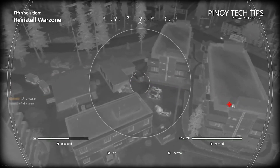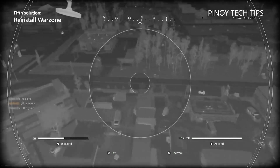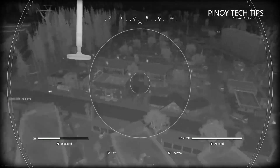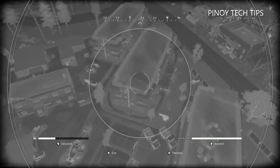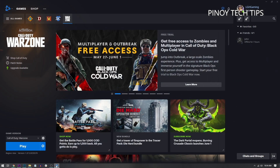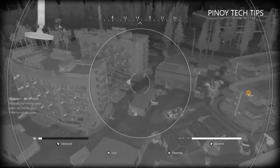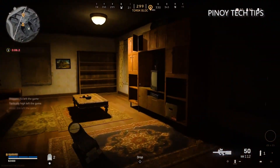After doing the previous solutions and Warzone is still not launching on your PC, it's time to uninstall it to remove all possible corrupted installation files, then download and install a fresh copy. This procedure fixes any game-related issues. Open the Battle.net client and go to the Warzone page, click the gear-shaped icon, then click Uninstall. Once Warzone is uninstalled, re-download and reinstall it. It should work now that you've reinstalled it.